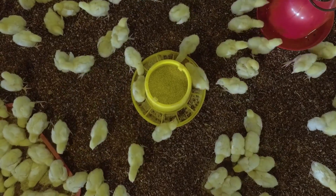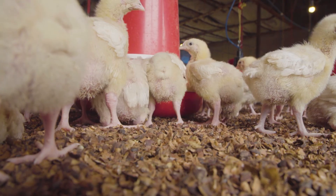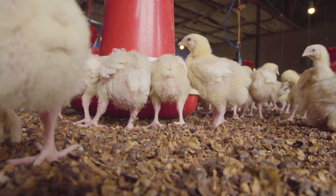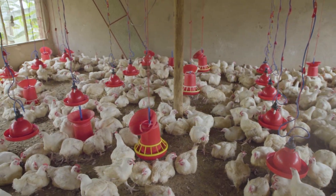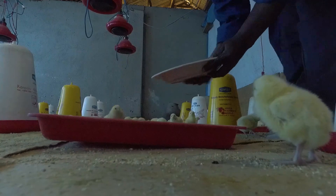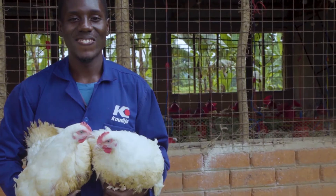Make sure feed is available for 20 hours a day. If you use artificial light, turn it off for 4 hours in every 24-hour period. Directly after the light turns on again, feed and water should be available. Birds do not eat during darkness. Do not leave full feeders overnight to prevent attraction of rodents.